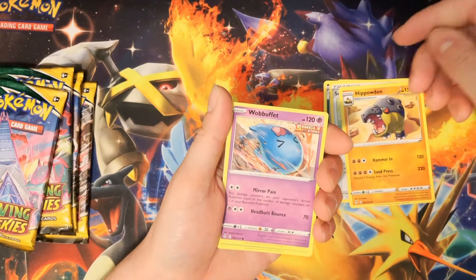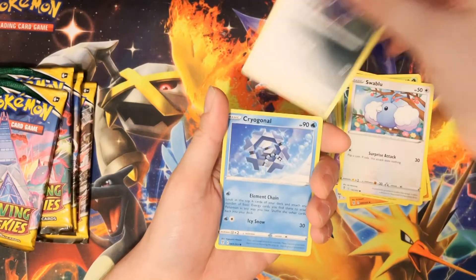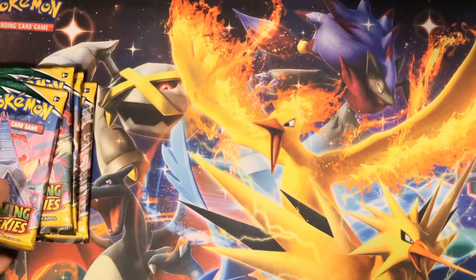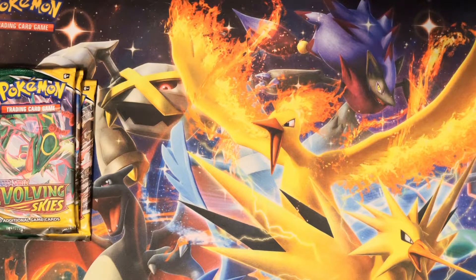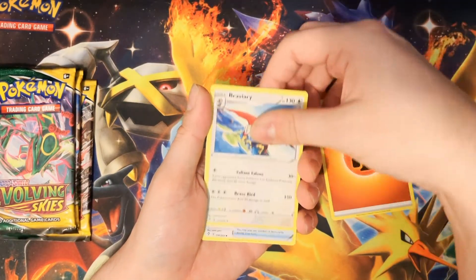Energy, Scrafty, Snowy Leaf Badge, Hippodon, Wobbuffet — what happened to that Wobbuffet card? Hoppip, Swablu, Zorua, Cryogonal... that was a pretty poor pack, that's okay. I suspect that about nine of these packs will have hits, based on the trend from last time where roughly a quarter of the packs had big hits.